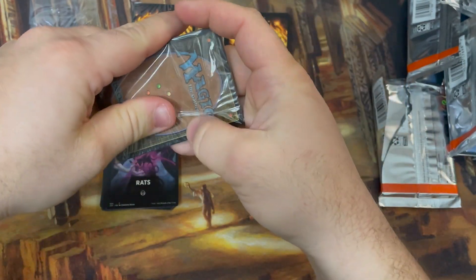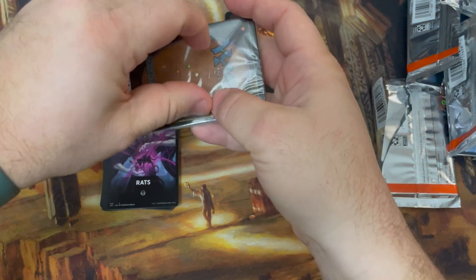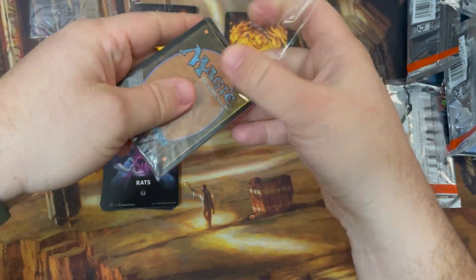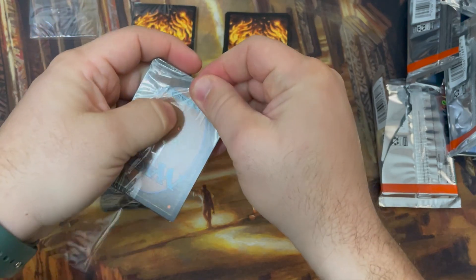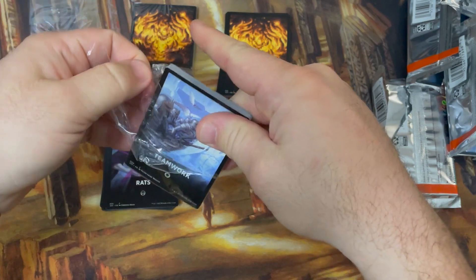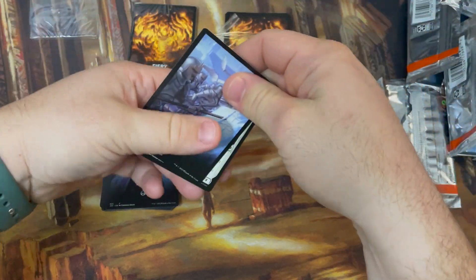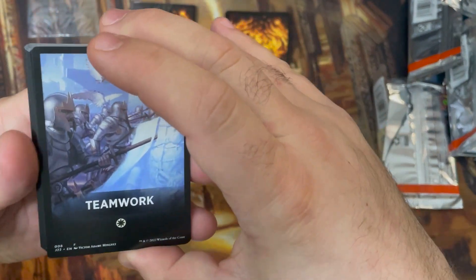We've got Teamwork! All right, let's go — I don't have that one, so that's cool. Is that my first of that whole theme? No, I have one of them. Okay, yeah, I did open one — it kind of looked familiar. So this is a rare theme, meaning two possible versions. This might be the version I've already opened or a completely different one — I'm not sure, I don't even remember which version I opened.